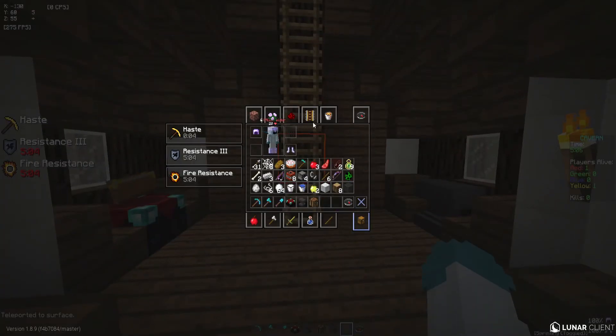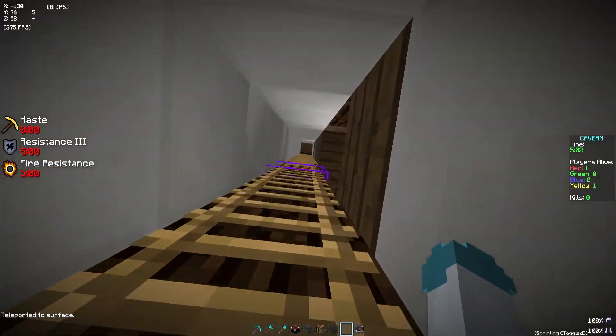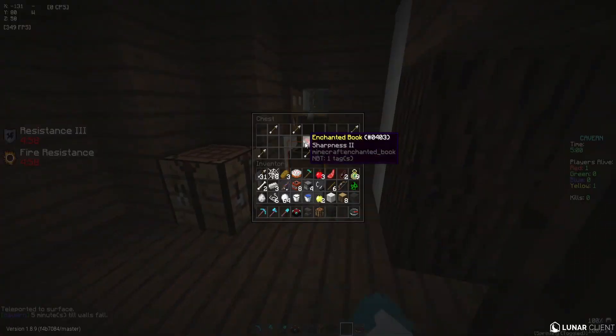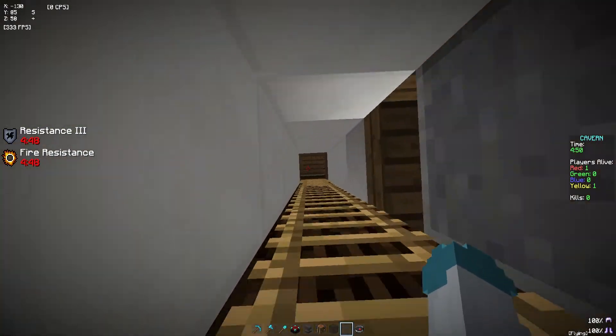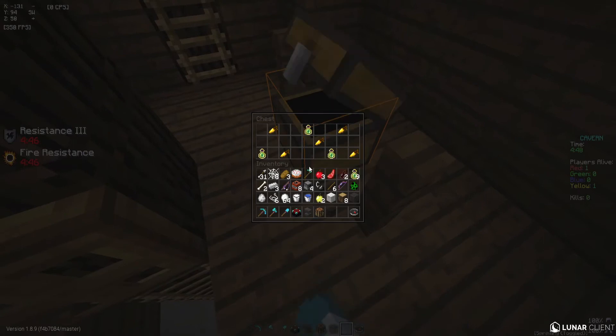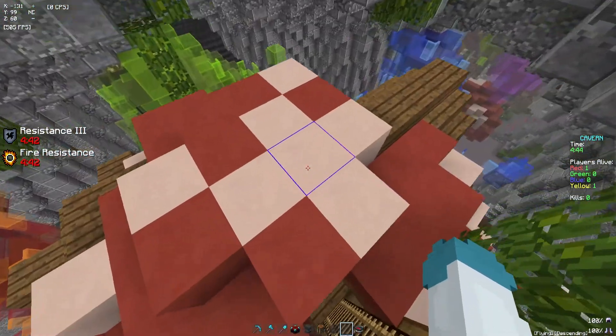This is the best chest in the entire map, and probably of any map. This one right here has a Sharpness 2 book with arrows, which is ridiculously good. There are a few things you can do with this book. Continue up here and grab the two XP bottles — actually three XP bottles — up here with the golden carrot. Another good chest.